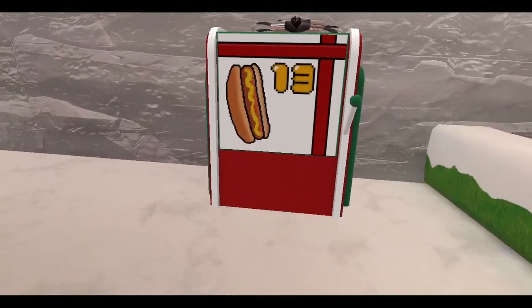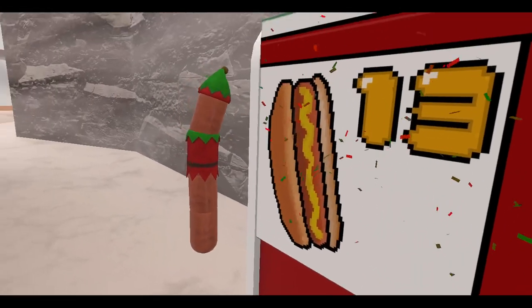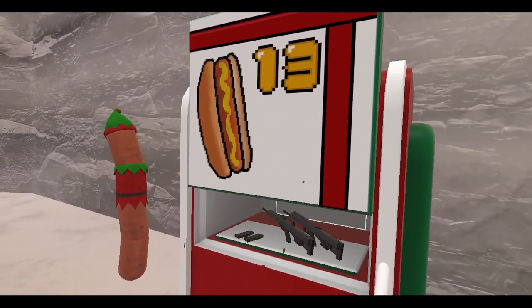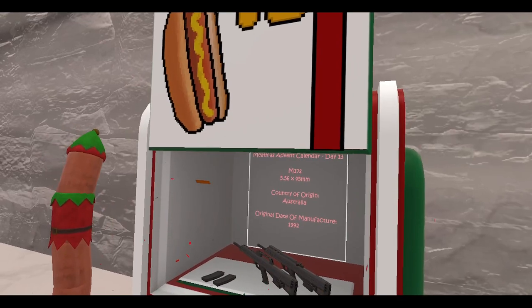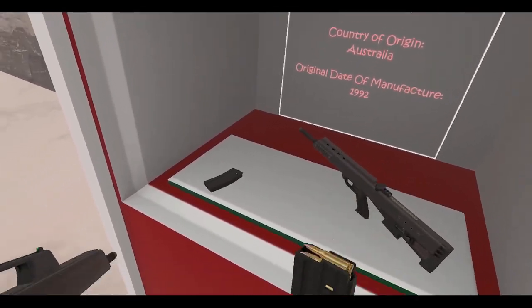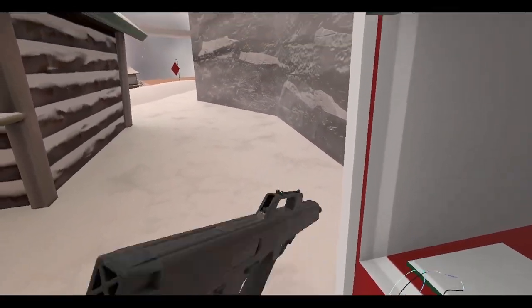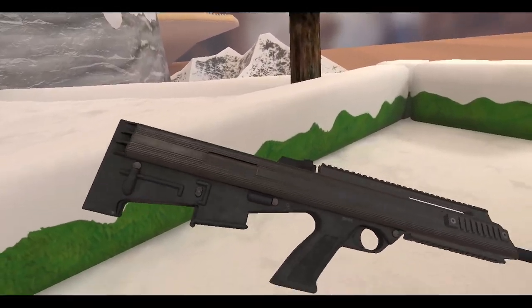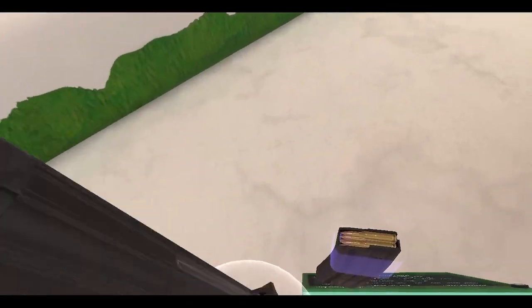Alright, Day 13 — let's see what's inside. Forget unlocking all those gun hats, I just installed a mod to unlock them. What is this? The M17S! Got some STANAG mags, so these can be spawn locked. There are two of them — this one's all tactical, kitted out with rails and stuff, and this one's got the default bullpup look.